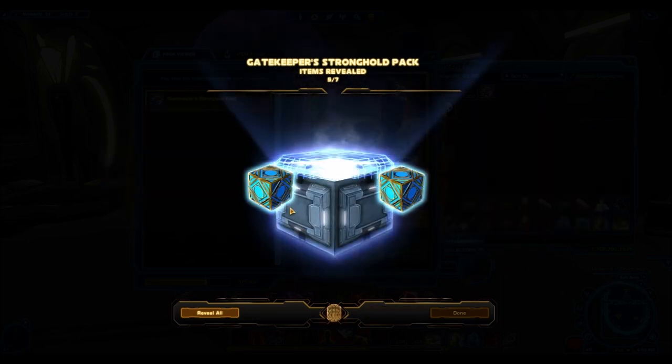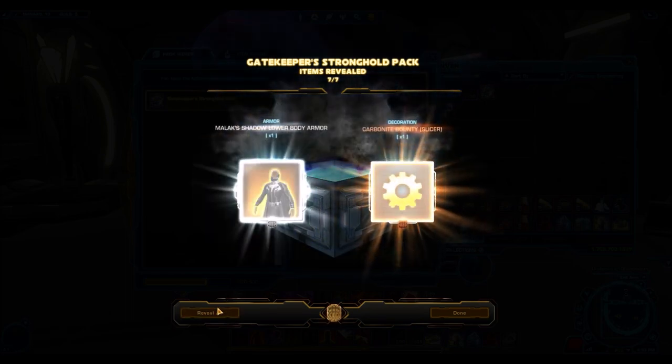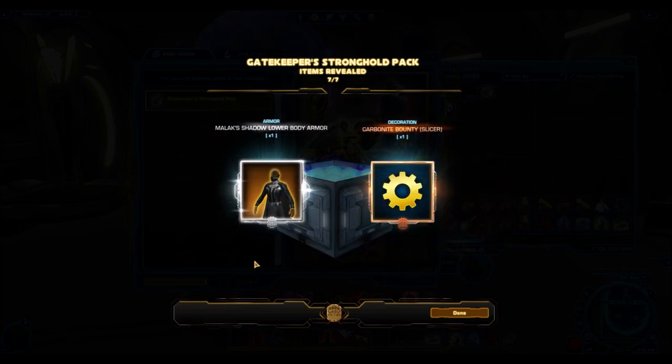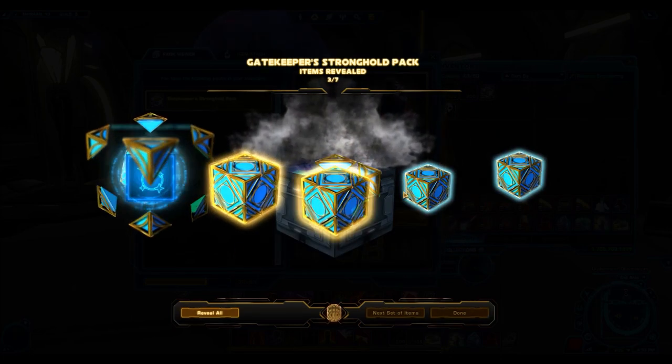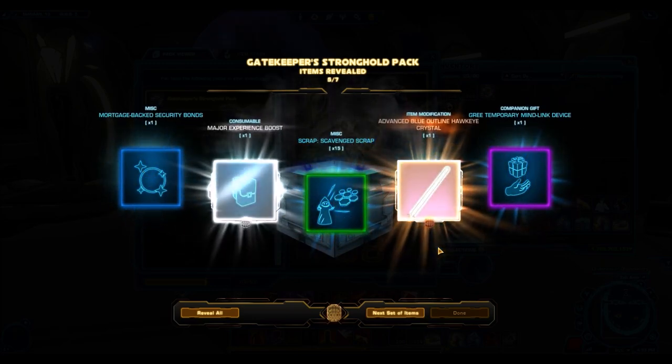At the moment it's looking like a lot of crap — come on, where's the gold stuff? I've gotten only one gold item so far, plus the Malak Shadow. The Malak Shadow and the Red Reavers are both silver armor sets, both really rare and expensive on the GTN, and just super nice in general if you want to collect or use them.